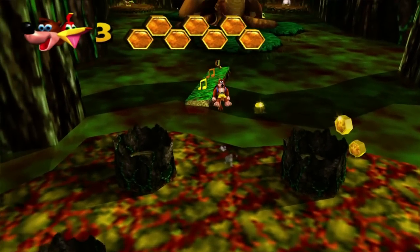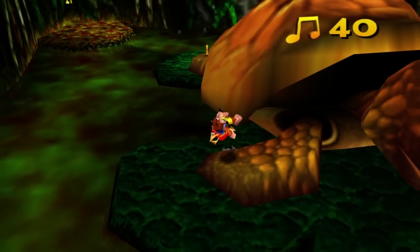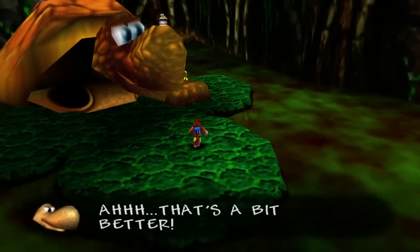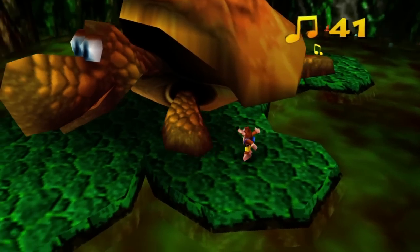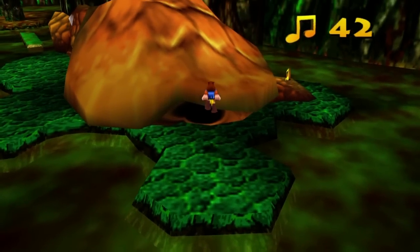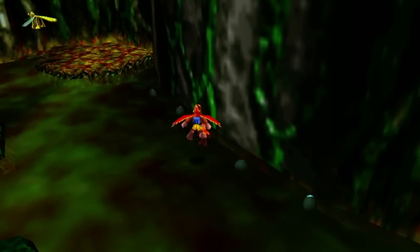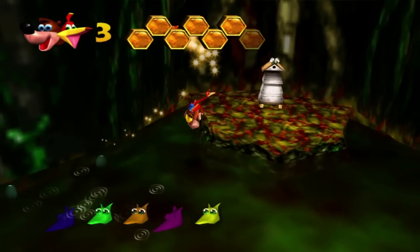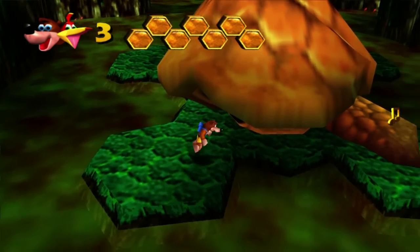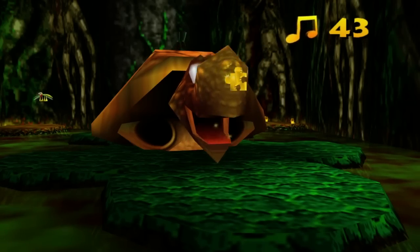I see a magenta Jinjo off in the distance there, so we will go that way in a bit. I want to go this way first. We'll grab these notes, and there's also some notes along this guy's hands, but I think we can also ground pound his hands, so let's do that. There were some red feathers off in the distance there but I'm not really going for those. Let's just fly across. This stage is a lot more fun than I remember it being. This is really awesome.